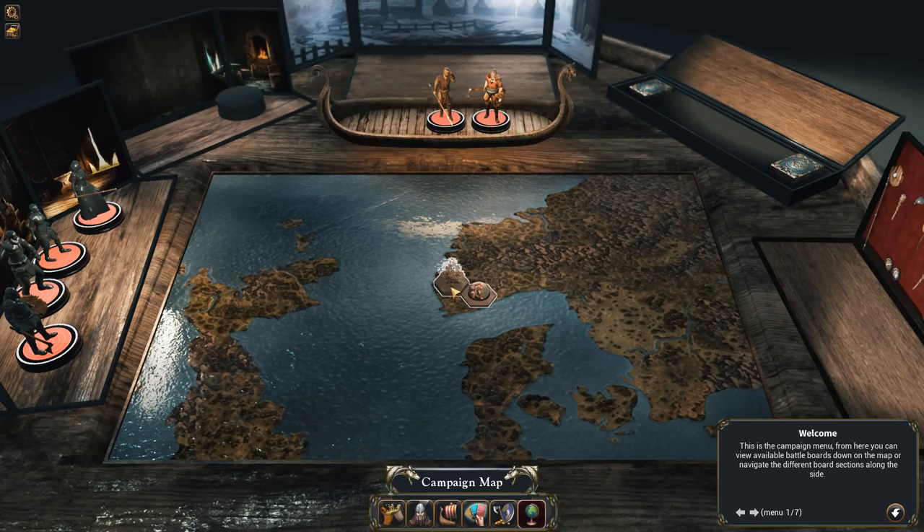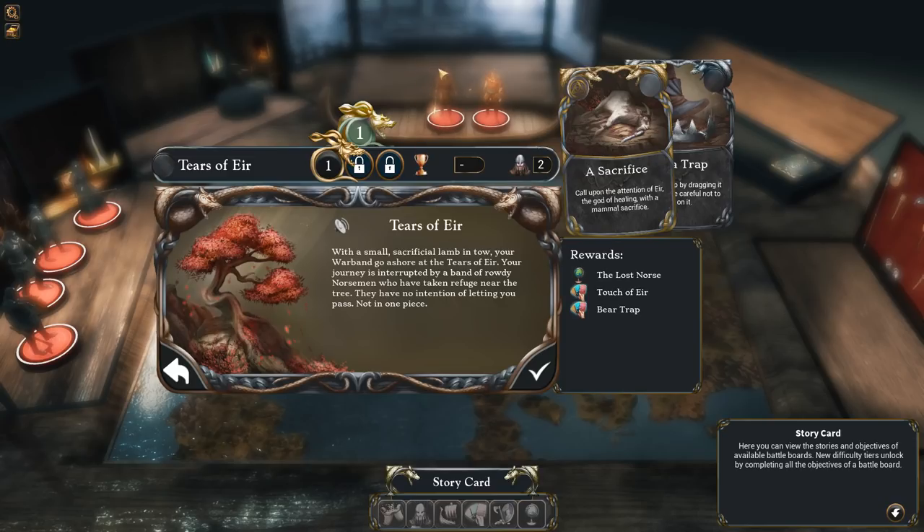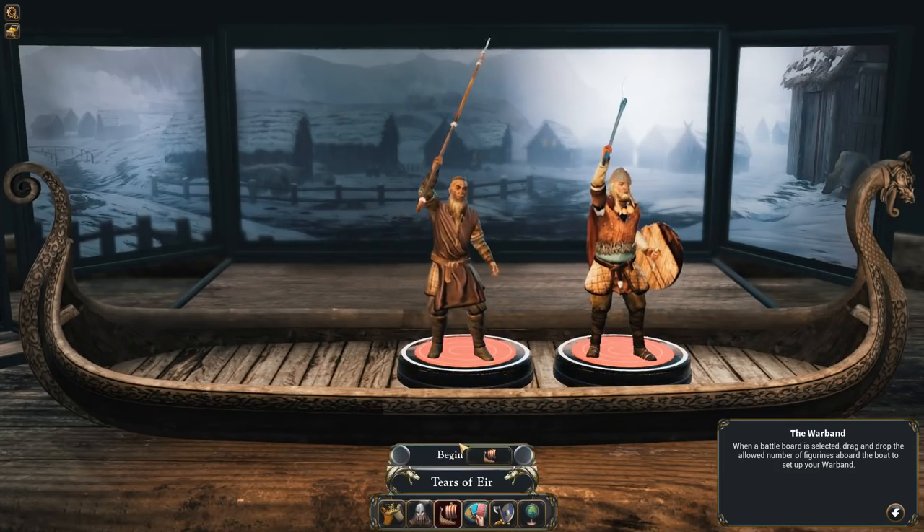We have a mission here. A small sacrificial lamb in tow. Your warband goes ashore at the Tears of Aeir. Your journey is interrupted by a band of rowdy Norsemen who have taken refuge near the tree. They have no intention of letting you pass — not in one piece. Oh, those rowdy Norsemen. Well, let's get them.